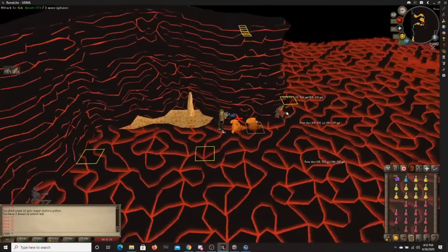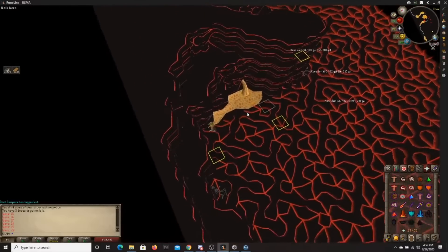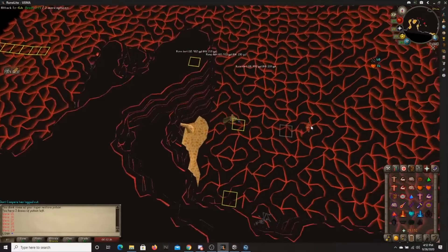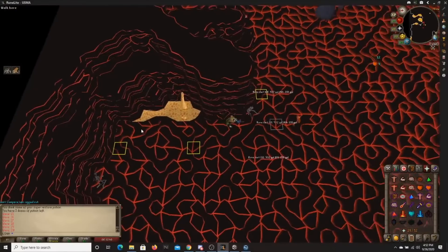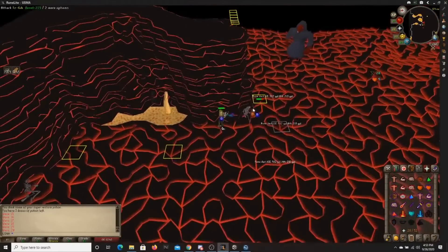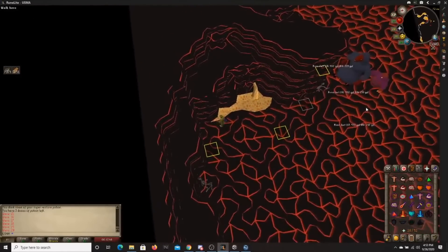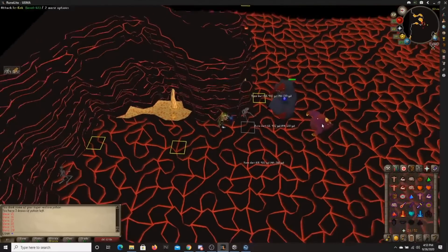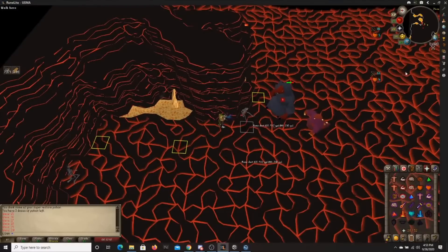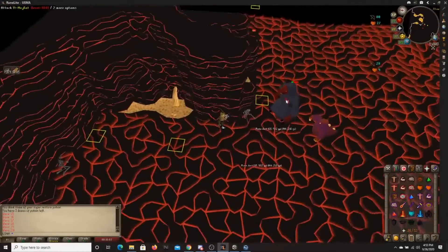I'm just killing these guys doing the same old routine on Dragon Rock here, waiting for wave 22. Wave 22 is important because that's when the ranger will come back. You know that because we just had two birds and the 45, so next wave will be two 45s, and then after the two 45s the 90 ranger will come back. So it's going to be the meleer and then the 90 ranger, and we'll get to that in the next clip.